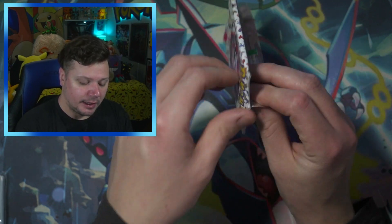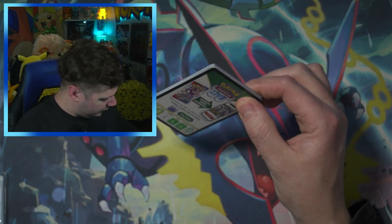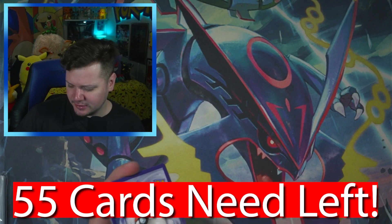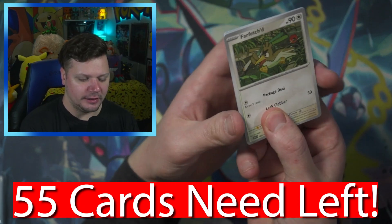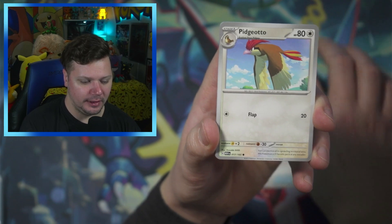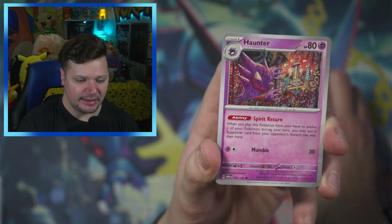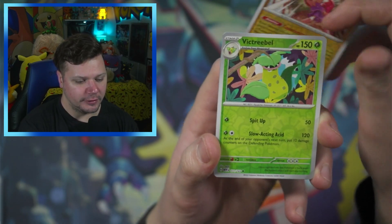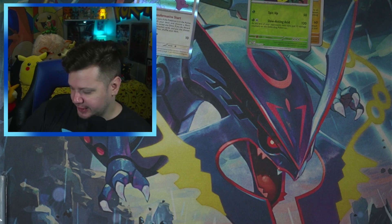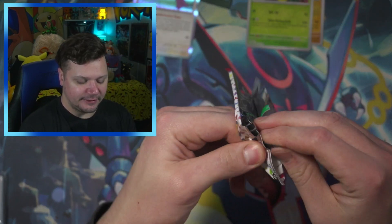Hopefully we can get some stuff to add to the binder. I don't remember exactly how many cards I need — I think it's like 60-something. Not doing the energy guess because you can actually get a holo energy from 151. First pack: Old Amber, Pidgey, Oddish, Magmar, Snorlax, Sandslash, Haunter, Hitmonchan — reverse Ditto and a non-holo energy. Nothing too exciting on that first pack, but that's okay.